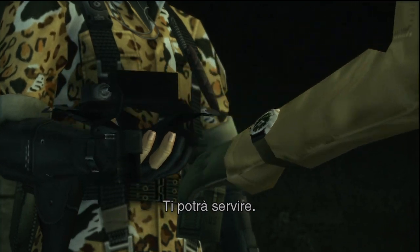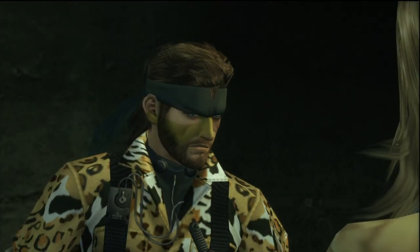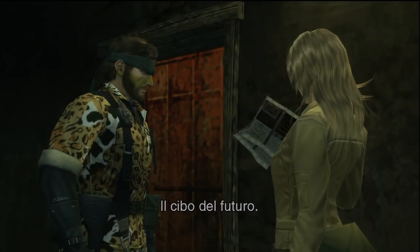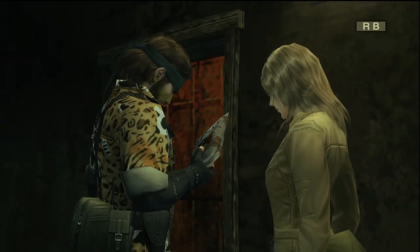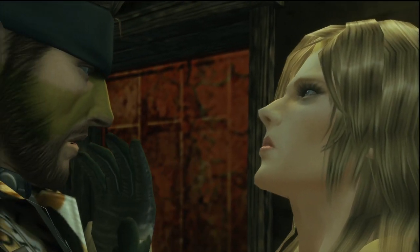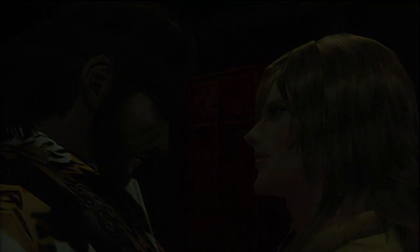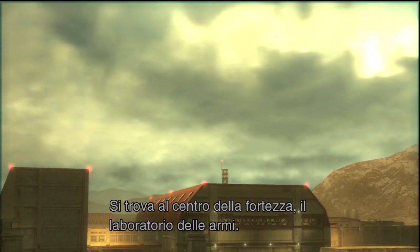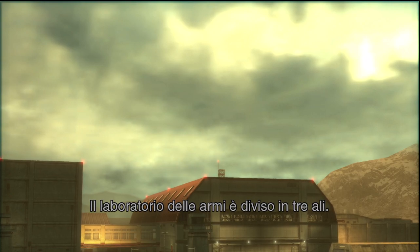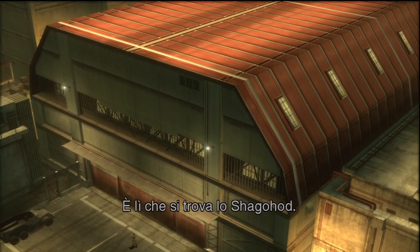Better take these two — they should come in handy. And take this too. What is it? The food of the future — a well-balanced meal for the space age. It's good to eat some real food once in a while. Sokolov is in the heart of the fortress — the weapons lab. The weapons lab is divided into three wings: the east wing, which houses the research facilities; the main wing, where the weapons are assembled — that's where the Shagohod is.